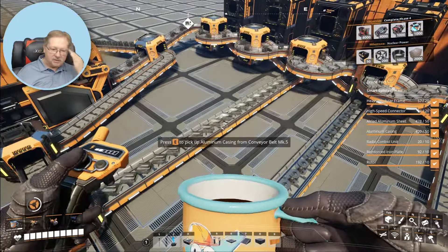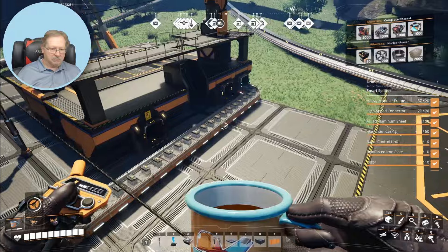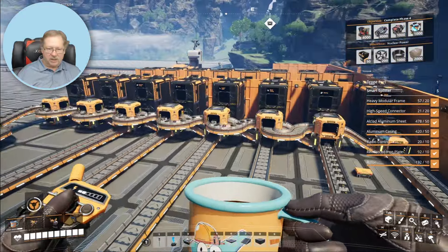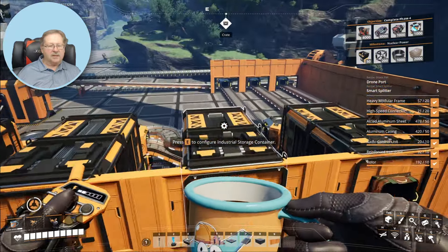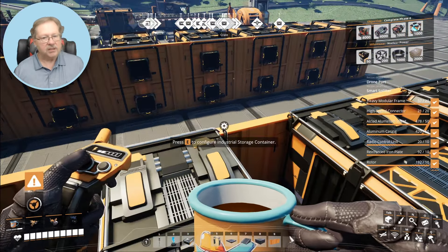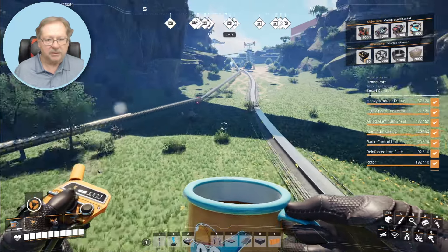Now that we have this all working the way it's supposed to, it's made it all the way down — not getting confused, not getting stuck anywhere. There were a multitude of different products in here and it's all being sorted in the mall to its appropriate place. This is quite a busy place when both the train coming in and the drone ports begin dropping off their product. Let's go get a couple other products and get them coming down here to add to the mix.